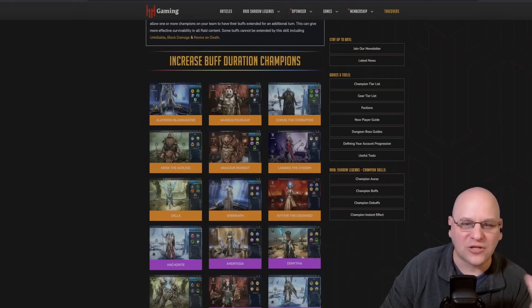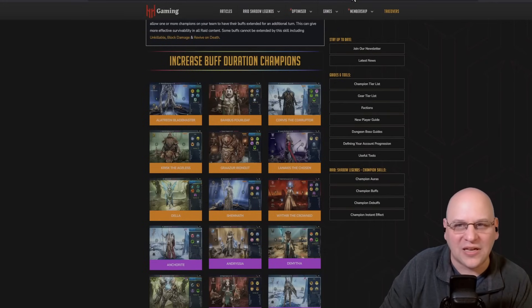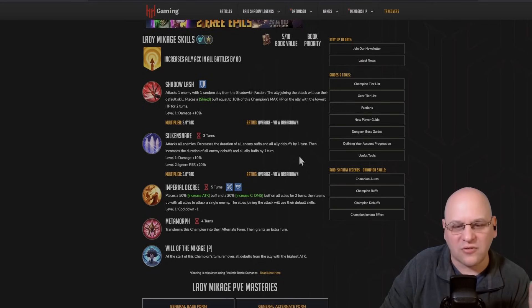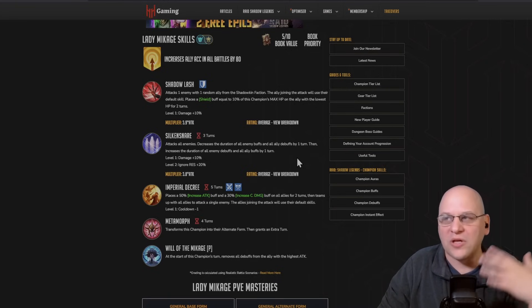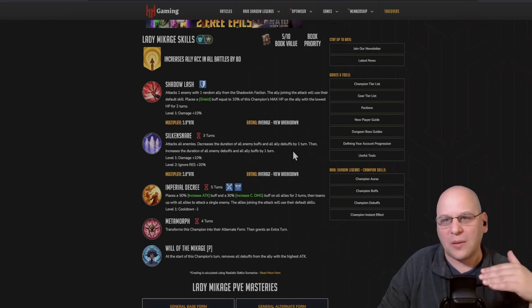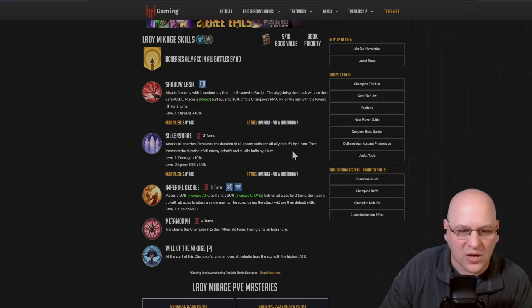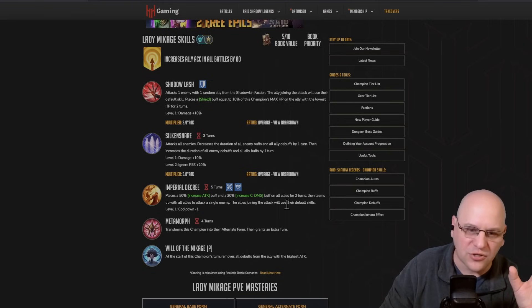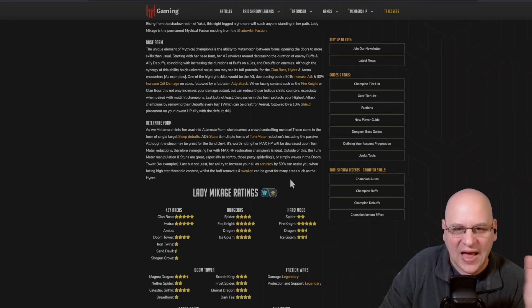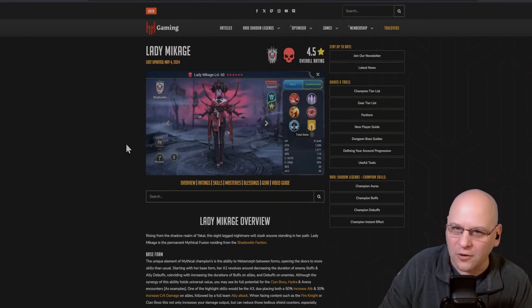There's one more champion that isn't on the hellhades.com buff extender list — Lady Makage. She has the same skill as Corvus: her A2 decreases duration of enemy debuffs and increases the duration of enemy debuffs and ally buffs. So you increase your buffs and extend the enemy debuffs just like Corvus does. This will also help get the increased attack buff off the clan boss more quickly. She gives an Increased Attack buff and an Increased Crit Damage buff via her ally attack. So if you have Lady Makage, you're going to want her in the team — she'll bring a ton of damage and a lot of utility to help grow Wixwell's shield.